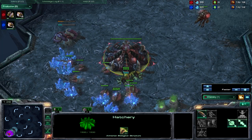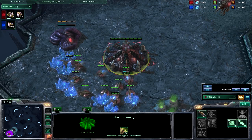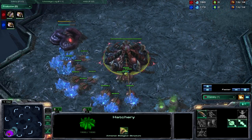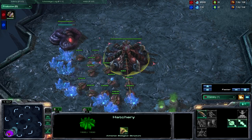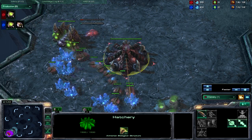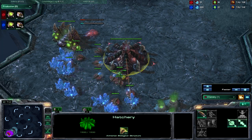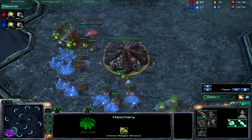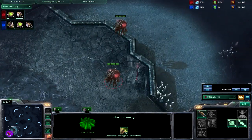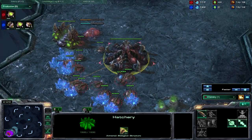This 350 gas will allow you to get your metabolic boost upgrade. It will also allow you to get your weapon upgrade from one of your evolution chambers, and then the other evolution chamber will be getting your armor upgrade. This basically makes all of your zerglings into super zerglings — they'll be able to take out any roach or zergling opposition, whether coming to you or going from you to them. It's a really strong build.